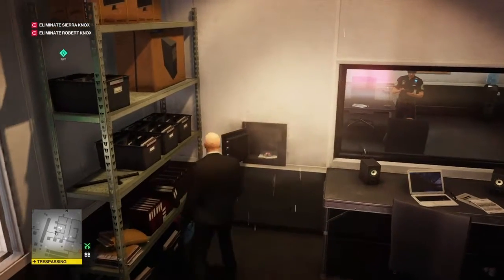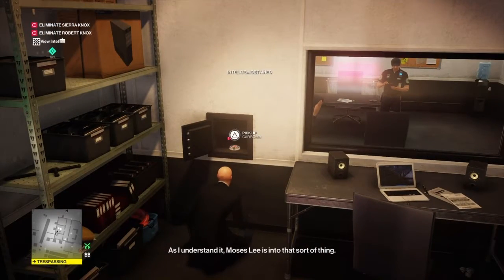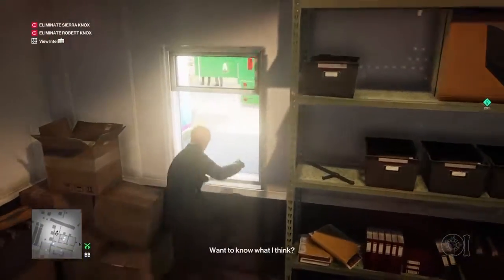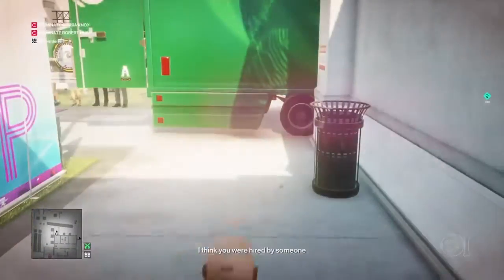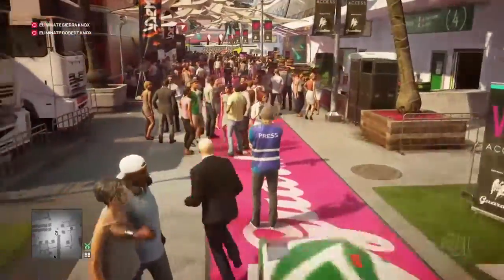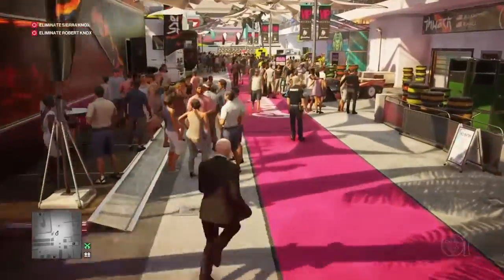We're going to blow the safe open, take all of the contents. There's a document and a bomb - we need them both for this. And then we're going to jump through the window and make our way right the way down the length of the paddock, all the way to the other end.